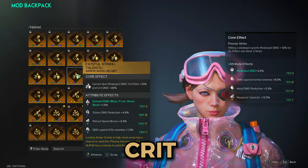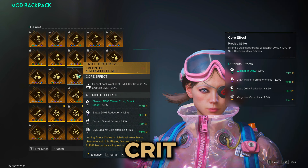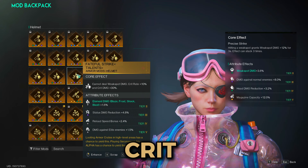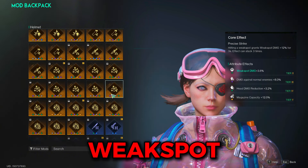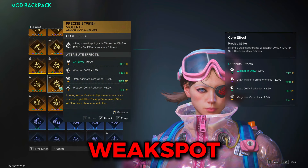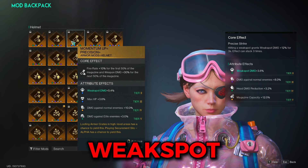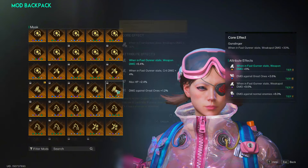For the head mod on the crit build, run either momentum up or fateful strike. If you run fateful strike, you lose a big chunk of damage if you're still able to hit weak spots; however, in situations where no weak spots can be hit, fateful strike will be better. If you can hit weak spots, momentum up will be better. For the weak spot build, run precise strike for its 36% weak spot damage bonus, and the weaker option would be momentum up. So momentum up can be used for both builds.